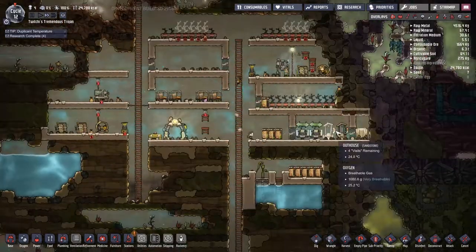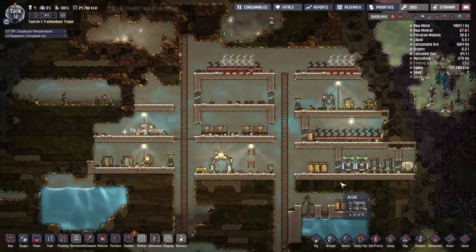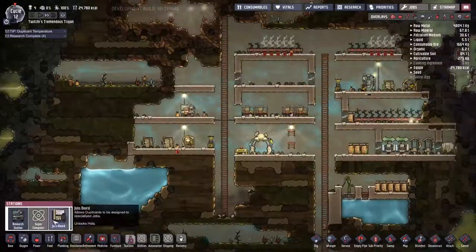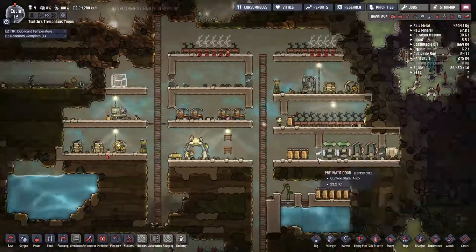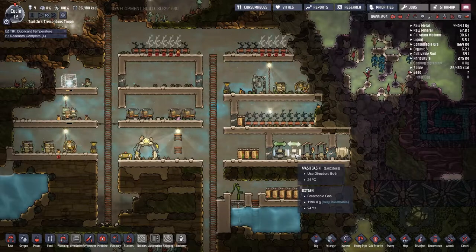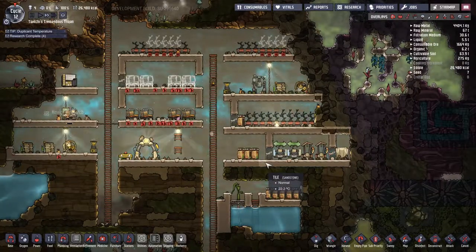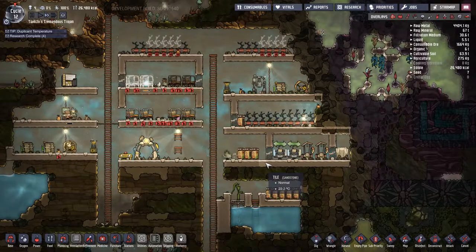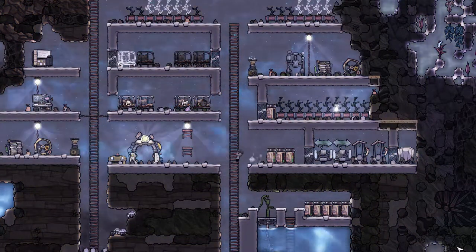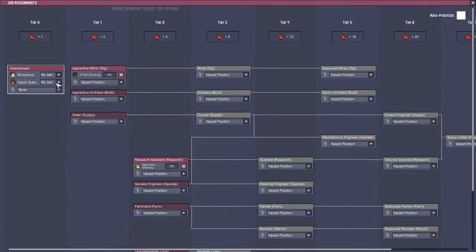That's almost the last of the lighting situation sorted. That should help everybody's morale and also hopefully give a little enticement to the light bugs — you can kind of just see one in the bottom farm, floating around having a good time. I've just discovered that my storage compactor down below, which I put a single piece of slime into, is starting to leak slime lung everywhere. Slime turns into polluted oxygen — it vents off polluted oxygen and loses mass — and that polluted oxygen carries the slime lung.